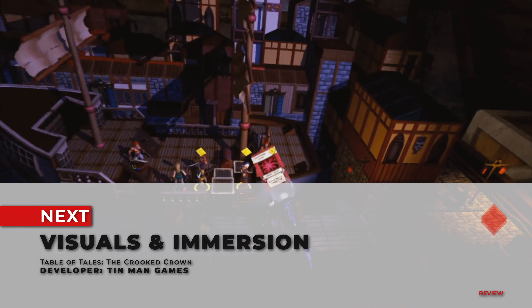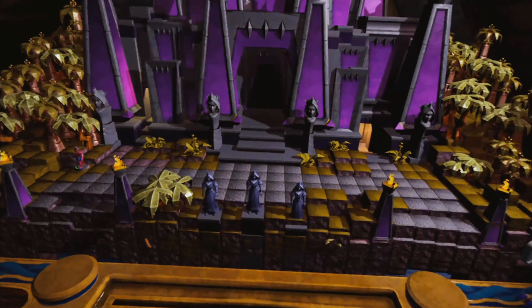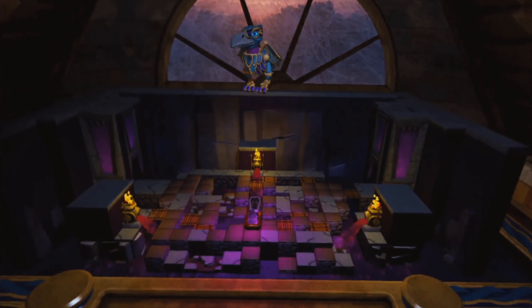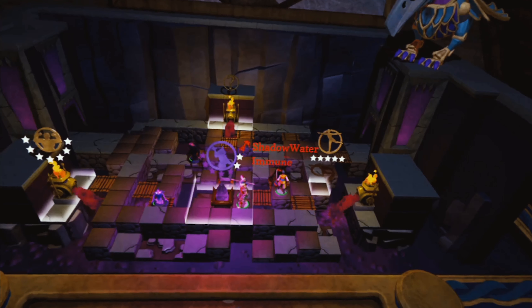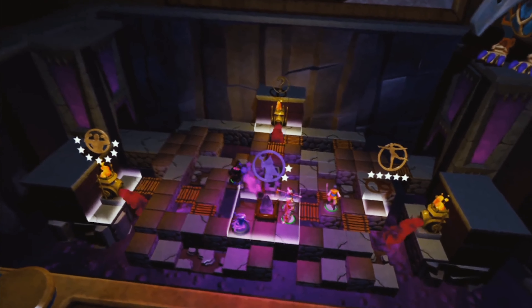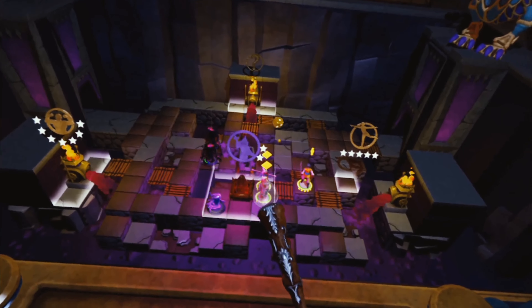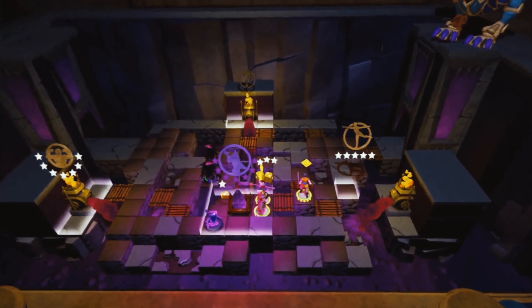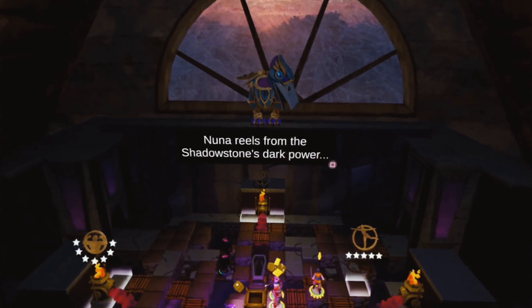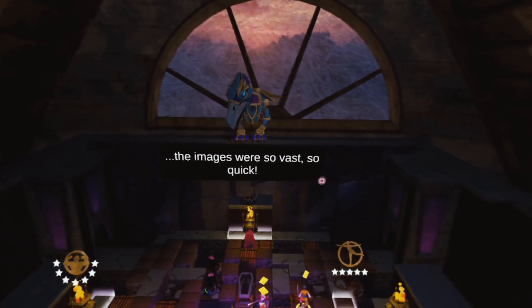Now let's move on to visuals and immersion. Visually, Table of Tales: The Crooked Crown is great, and the animation of the tabletop game itself is captivating and very entertaining to watch as the whole table transforms depending on where the story takes you. You'll notice that each and every environment in this game has its own style, as do the characters in terms of filling their own tropes and giving them individually their own personality. In terms of immersion, it's a great tabletop experience that really nails that tabletop feel. It really makes me hopeful that they continue to make this series and take on different genres of tabletop games in the future. There really is something unique about this genre in virtual reality — I can't state enough just how cool it is to see your board and game pieces come to life.